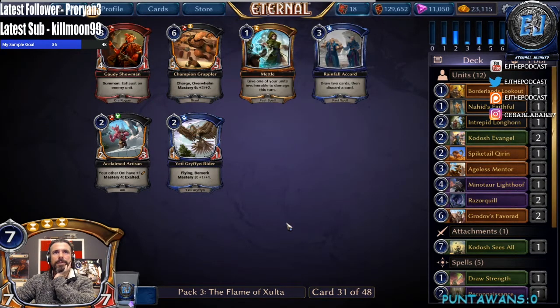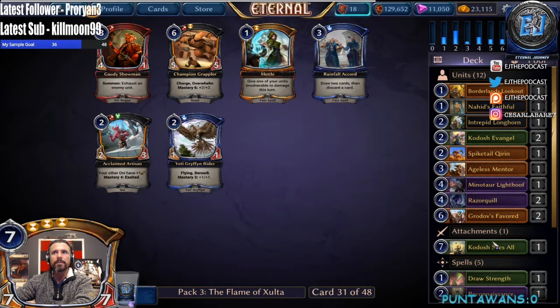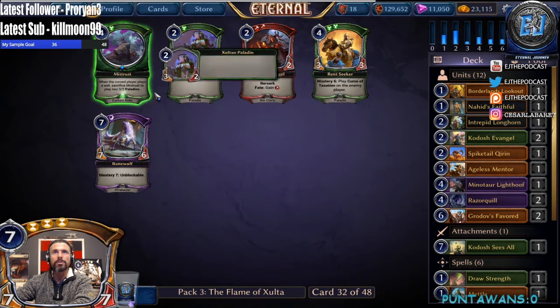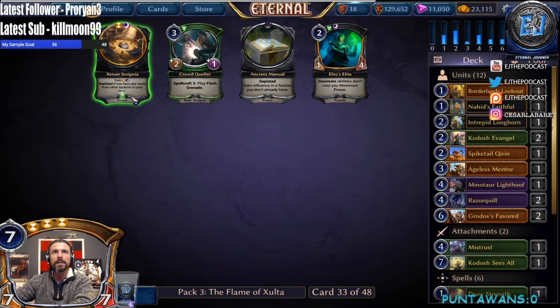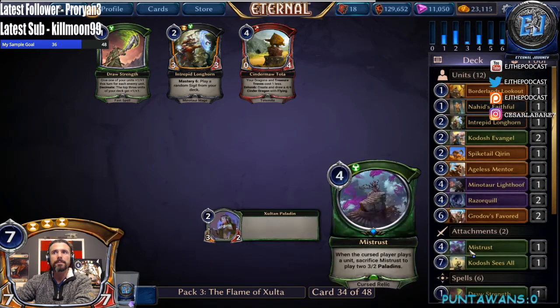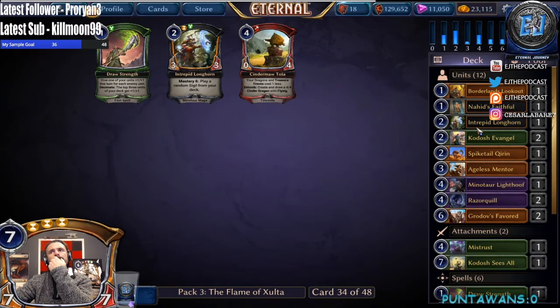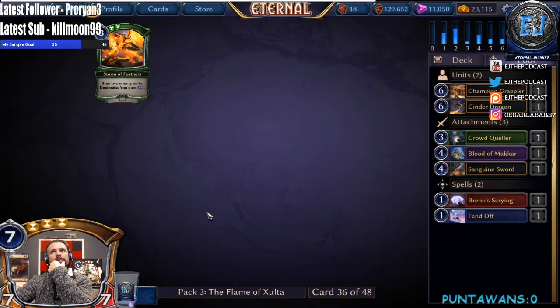We're not playing fire so we don't need Grappler. Metal is a strong consideration. Those were our pick one and pick three — inoperable, it's really tough for sure. So we'll see, hopefully our shadow gets balanced out. It doesn't look like we're gonna be playing justice now — we jumped into it a little too late. Take Metal here. Maybe not Mistrust. Take a Mistrust, another Insignia — I like that. Longhorn or Draw Strength — we're at 12 units, I'm gonna take the Longhorn. Oh, we got rewarded with a Draw Strength, I'll take that over the Heat's Choice.